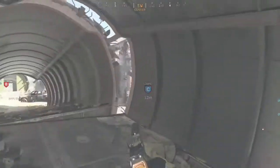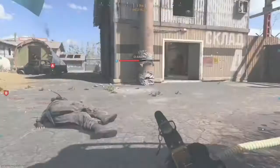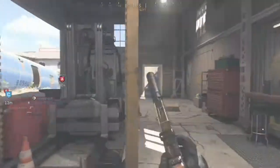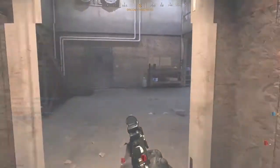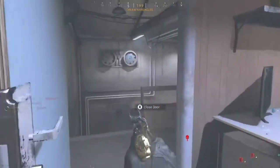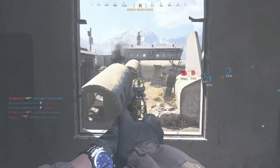Hostiles have Alpha. Enemy in the container. We're taking Alpha. UAV is ready for fly-off. Kill confirmed. In the middle of the container.